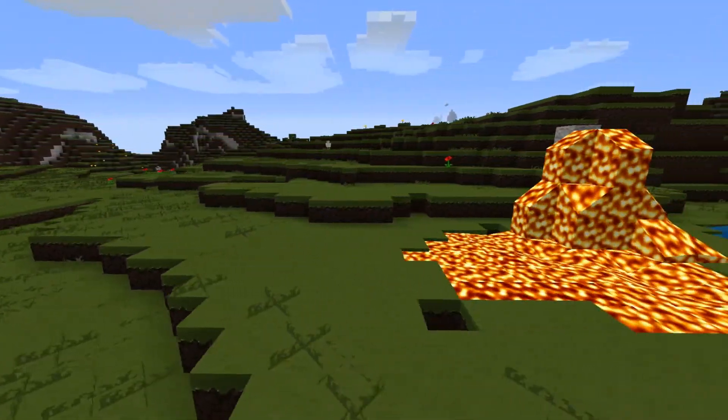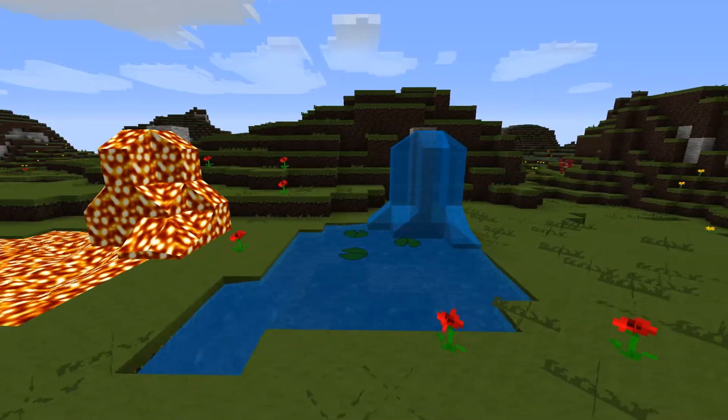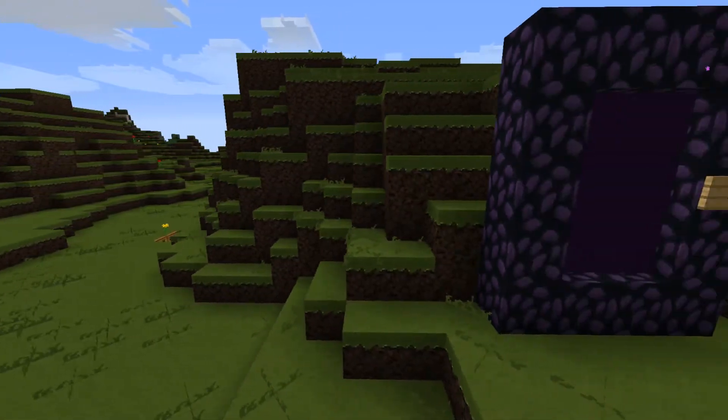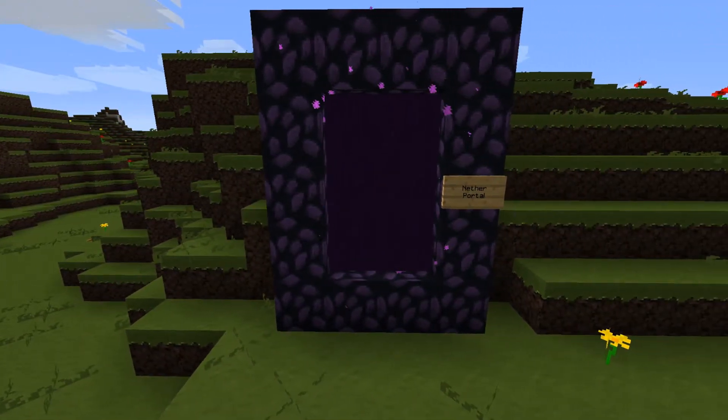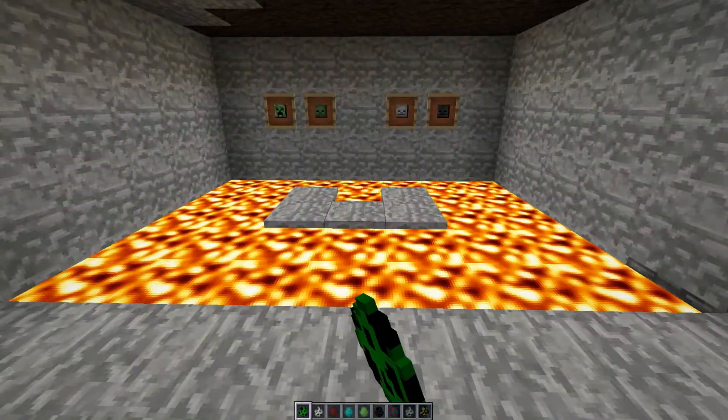Moving on, we have got some nice lava — that looks very lava-y. Probably the best lava I've ever seen. Some water that looks watery. And the Nether portal — it's just the dark purple things. That's pretty good; you can't really see through it either. It's just like, whoa, what am I walking into?